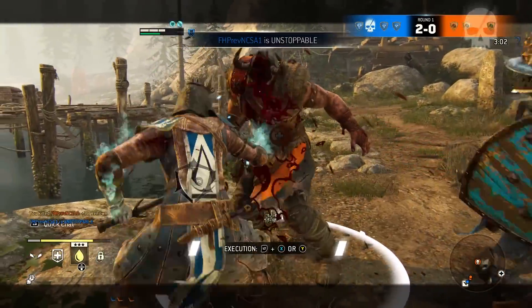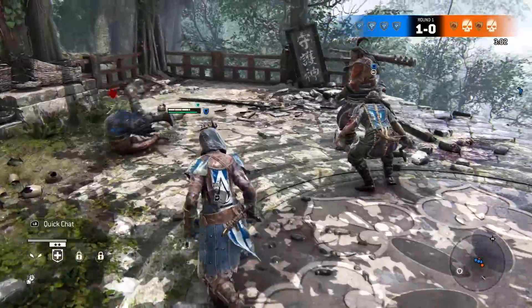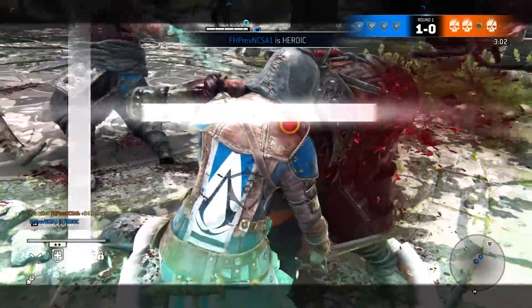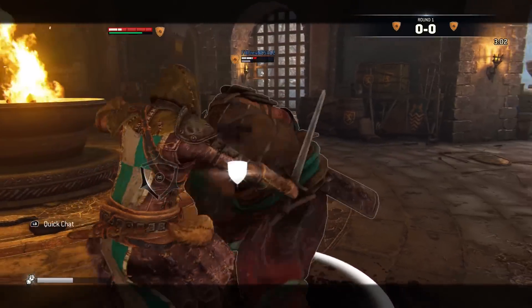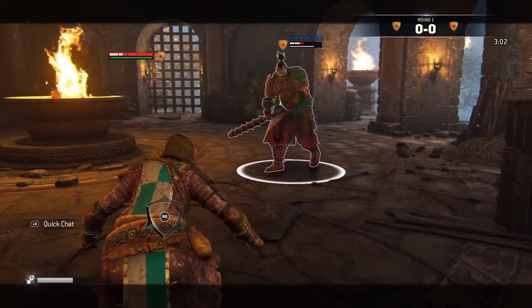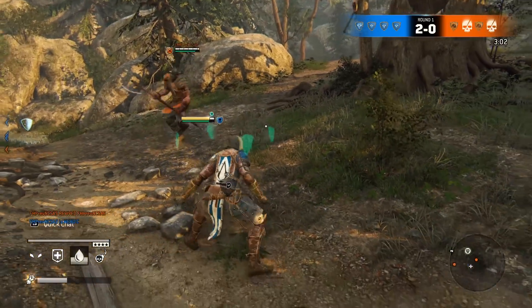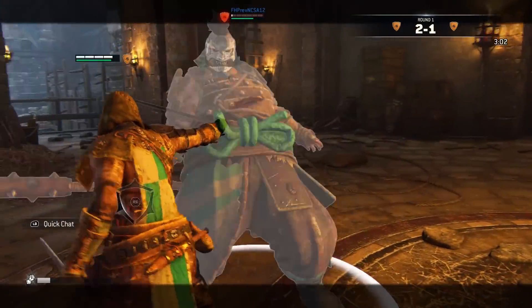Let's talk about the Peacekeeper. She brings something new to combat, a new mechanic we're seeing for the first time. The Peacekeeper is one of the characters that can actually apply bleed to her opponent. She has two weapons — a short sword and a dagger — and every time she successfully strikes with her dagger, you're gonna bleed. She's really fast and can dodge a lot, but she doesn't have many HP. She's all about getting into your guard, making you bleed, and running away.